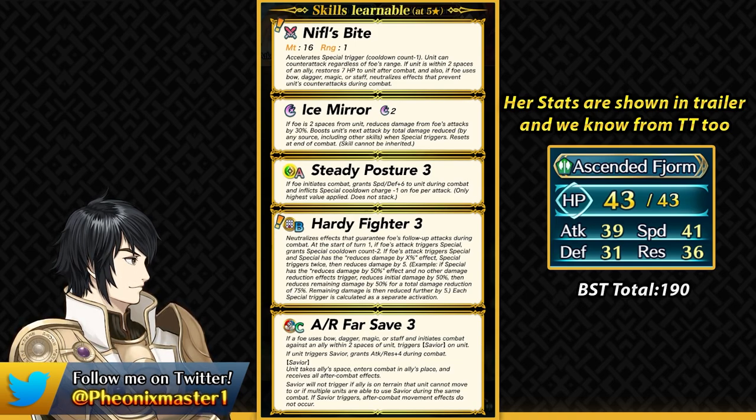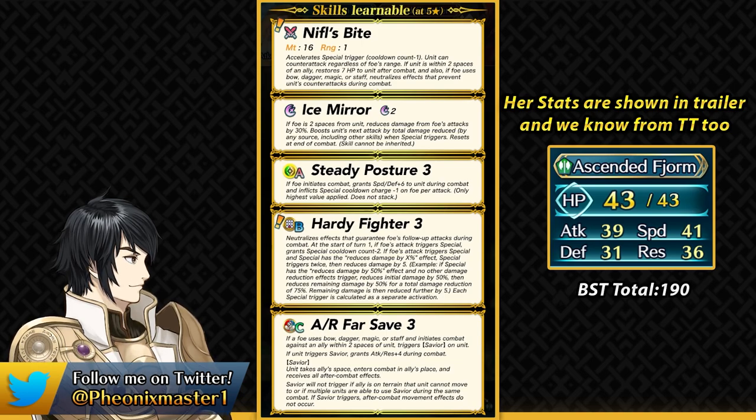She's the first unit to have Null Counter Disrupt built into her weapon along with Distant Counter and self-healing, which means she doesn't have to run Mystic Blue Sacred Seal. She can just heal up after every combat — of course if Fatal Smoke is not in effect. She's got Ice Mirror, and this is the original Ice Mirror of Fjorm. It gives her 30% damage reduction from ranged foe attacks, and the damage she reduces is added into her next attack, making her a specialist against ranged units.